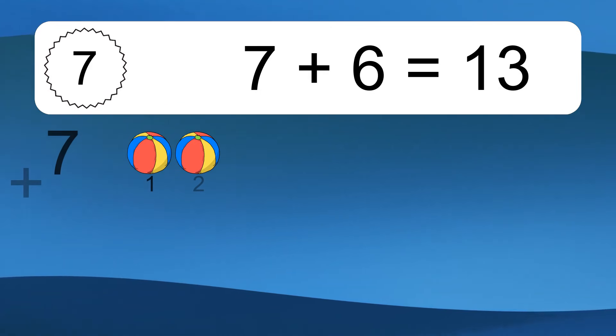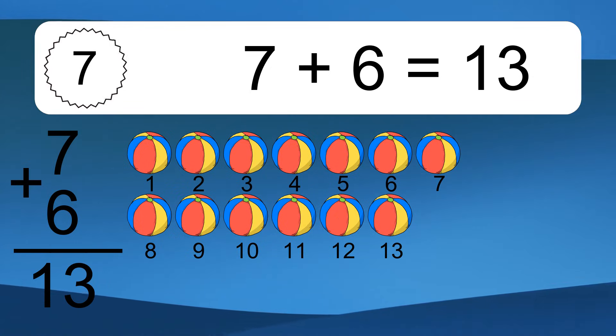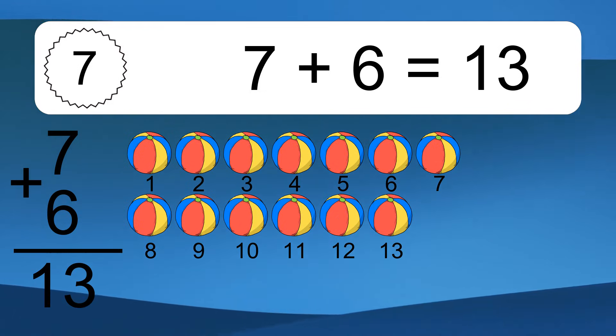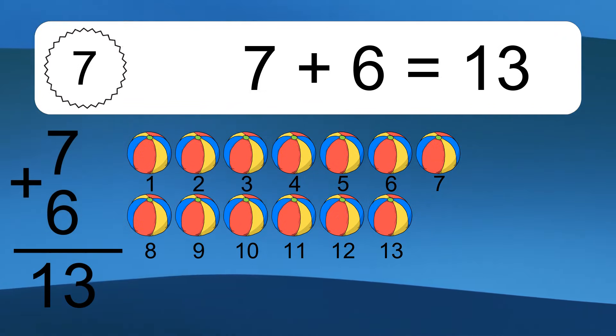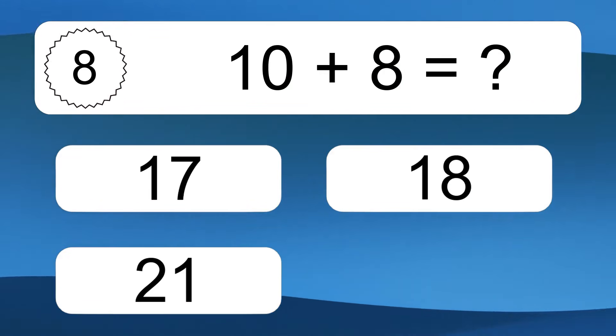7 plus 6 equals what? 7 plus 6 equals 13. Let's count it: 1, 2, 3, 4, 5, 6, 7, 8, 9, 10, 11, 12, 13.